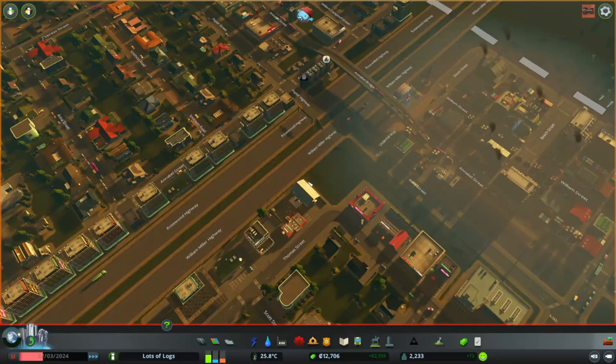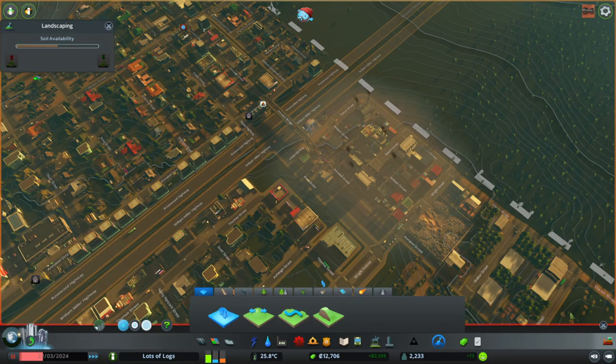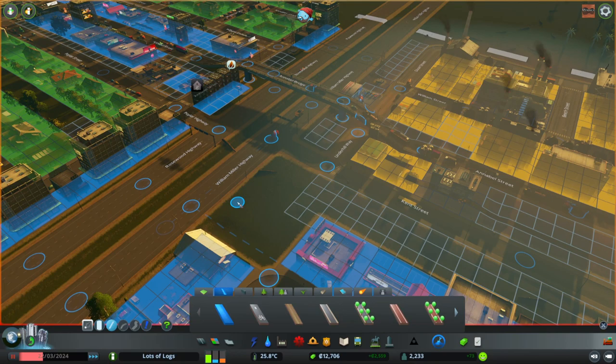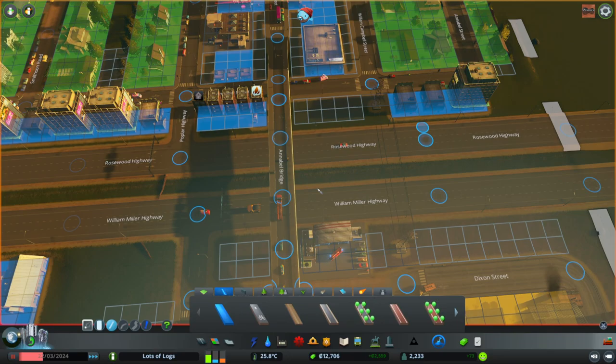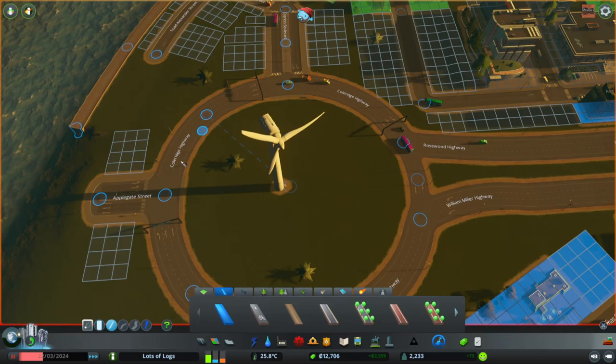Here we've got a bit more population and some money come in, and we can think about walking now. Walking is really important because it's cheap for you to provide and it massively reduces traffic. Pretty much all the other forms of public transport you get early on will only increase traffic because people will need to walk or use cars to do the last bit of their journey. Buses and trams are still on the roads. So unless you can afford ferries and have a good water system, walking is going to be a big thing for you. People cannot cross highways - if you've got a highway there's no way for people to cross, there are no footpaths.